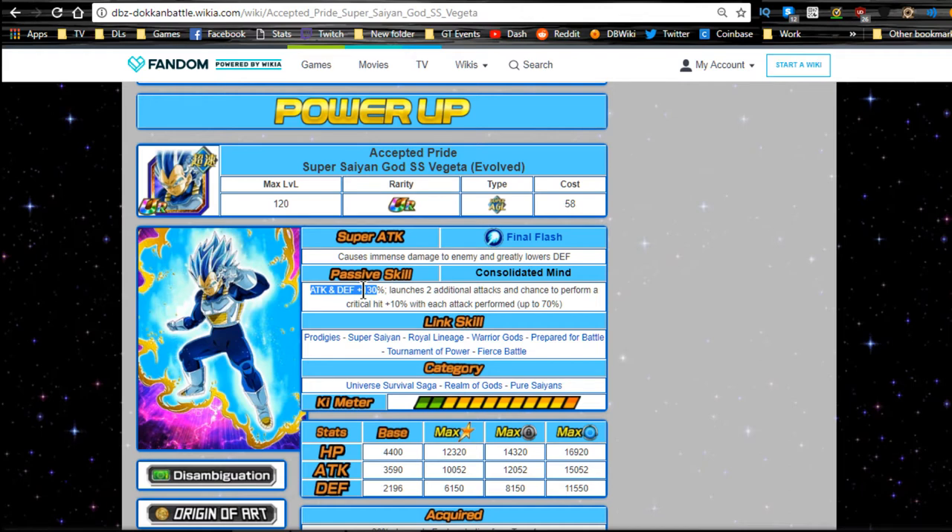If I find out officially what happens with the additional 70 defensive buff I will pin it in a comment below, so look out for that. In evolved form he launches two additional attacks — neither are supers — with a chance to perform a critical hit, plus 10 critical chance with each attack performed up to 70. He does three attacks total, so by the third turn he's almost always going to have a 70% critical chance — that's phenomenal.